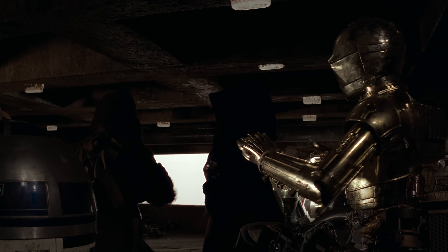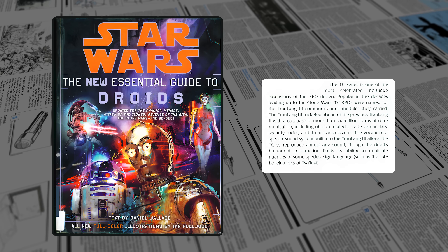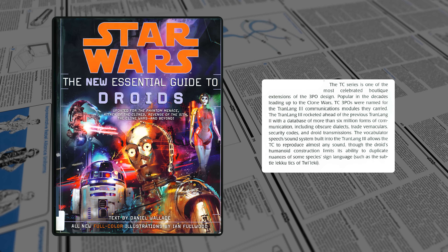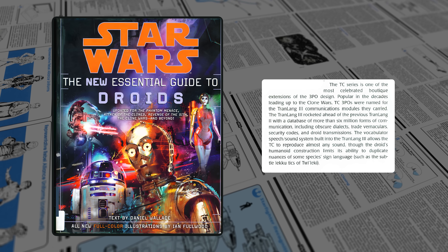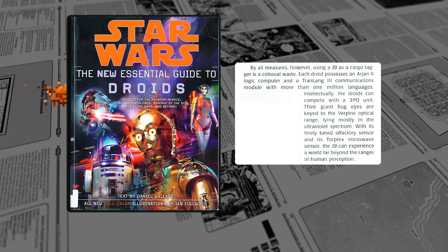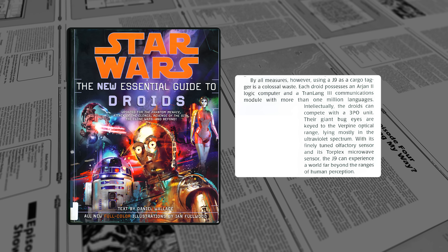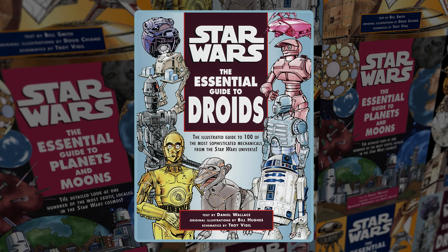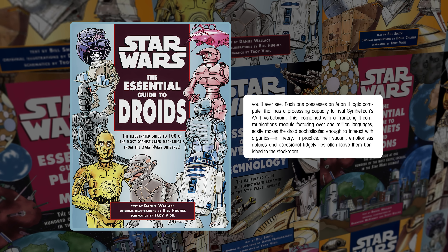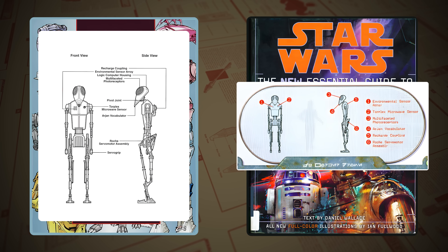The only supporting evidence comes from EV-99, who asks how many languages a droid speaks — implying she expects variation in 3PO's specifications. To be fair, C-3PO has spent time in a Jawa sandcrawler, so there's no guarantee how original all his parts are. The 2006 New Essential Guide seems to be the problem. For no reason at all, let's look at a different droid: the J9 worker drone. In the new book, J9s are stated to have a Tranlang 3, but the 1999 Essential Guide to Droids specifies a Tranlang 2 with 1 million languages. That mutated into a Tranlang 3 with only 1 million languages. These can't both be right, and one makes less sense than the other — proving the new Essential Guides are sometimes wrong.